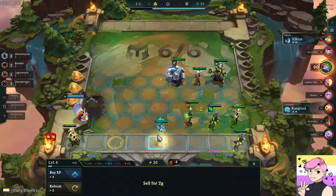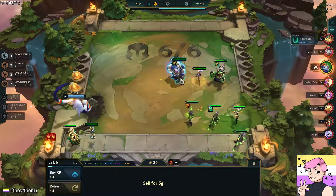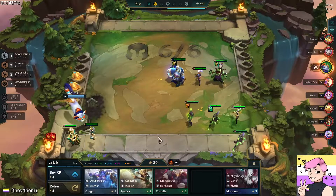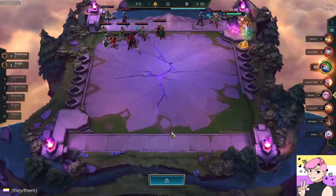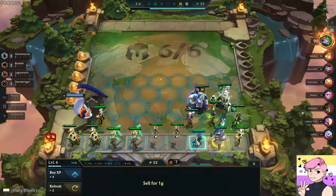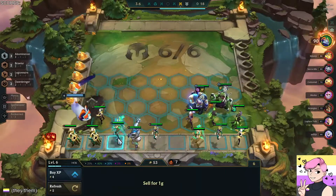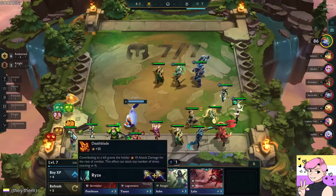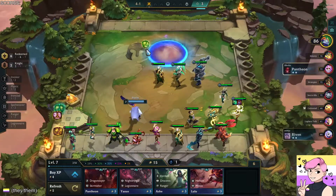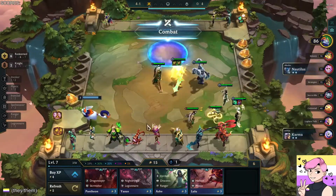But this is where Jirachi stands out. Take a look at this 3-2 board — the abominations, the Sojin, most of what's here says that it's an abomination game. But Jirachi sees a different angle. They have good abomination items, but they have great redeemed items. So rather than playing out the game around abominations, Jirachi prepares to pivot. Look at the difference between Jirachi's board at 3-6 and 4-1 — these might as well be two different games. And it's that willingness to say, 'I know I can roll quickly and build a strong board,' that really separates Jirachi from the field.